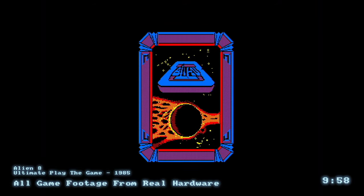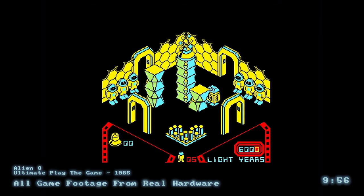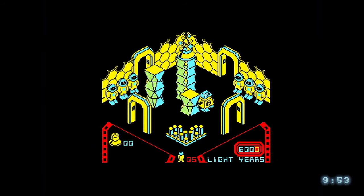Alien 8 is Ultimate's follow-up to Nightcore. The isometric 3D experience was impressive at the time, and it's a better game than its predecessor. But Head Over Heels by Ocean trumps it in every single respect.